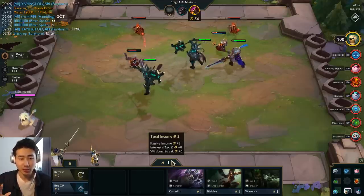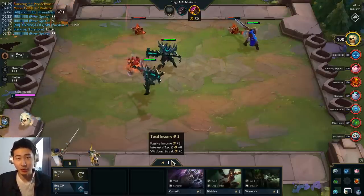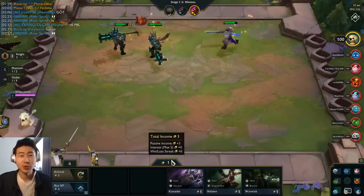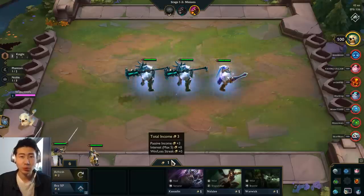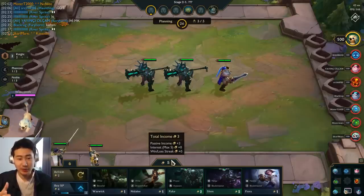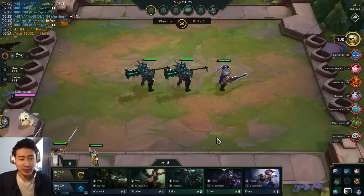The first interest you'll get is at 10 gold — you get plus one gold the next round. If you have 20 gold you get plus two, 30 gold plus three, 40 gold plus four, 50 gold plus five, and that's the max. That's why it says max five — you can only get maximum interest of plus five gold every turn.